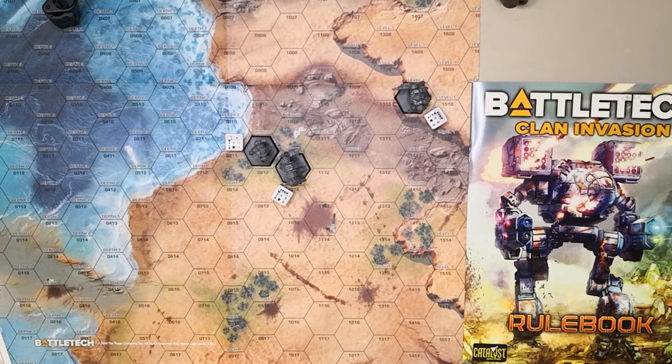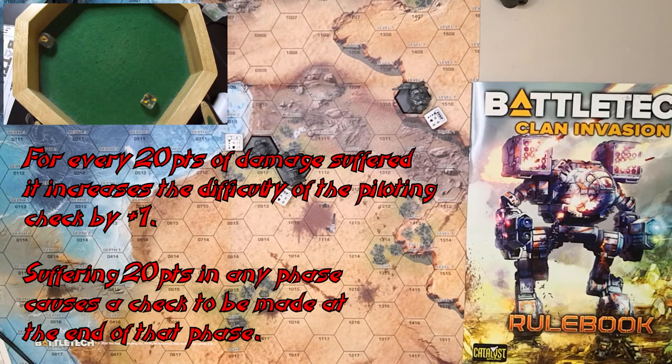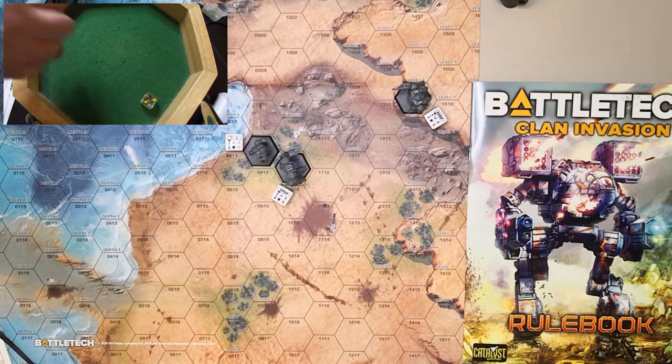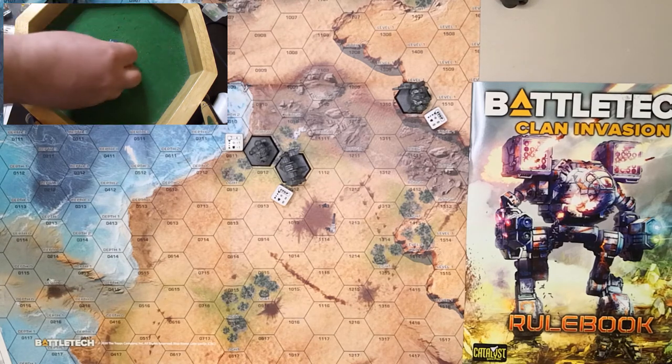We have our piloting checks. The Grendel is a pilot of 4 with 20 points of damage — he needs a 5. He passes with an 8 — he's fine. The Phoenix Hawk is a pilot of 5 with 20 points of damage, so he needs a 6. He rolled a 4 — he failed! Problems for the Phoenix Hawk.